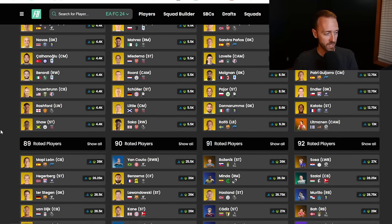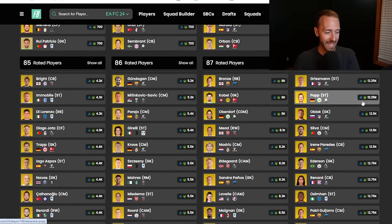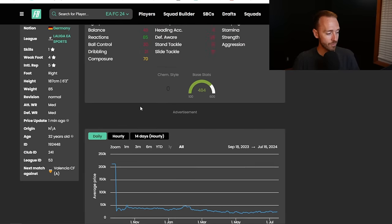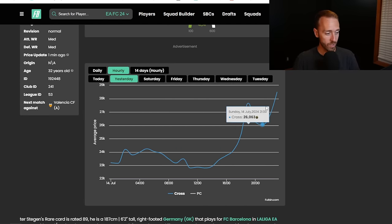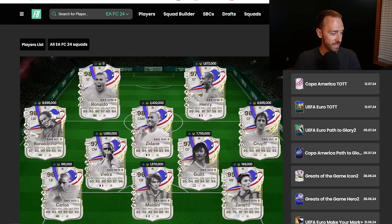Speaking of this SBC having an impact on the game, you can tell people are doing it even though it's downvoted. 88s were around 11,000 coins yesterday and are now 13k. 89s jumped from 22,000 up to 26-28k — that 90 rated squad requirement really moved them. A lot of 89s and 90s are sitting at 26k now. Fodder is going up. People are doing this icon player pick, I guess they just want to downvote it on Footbi.